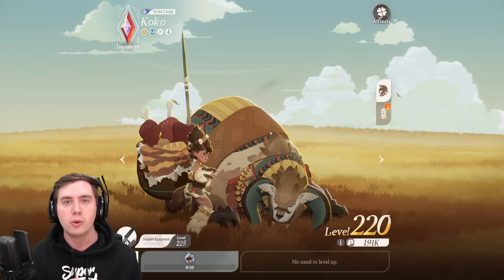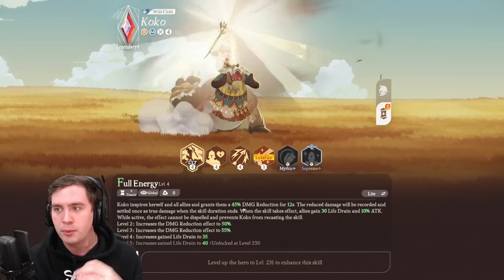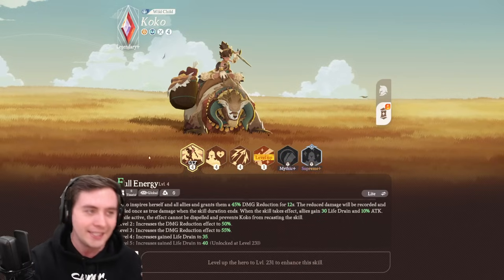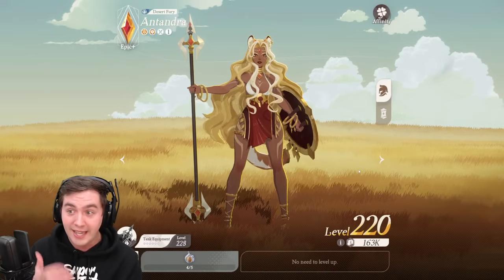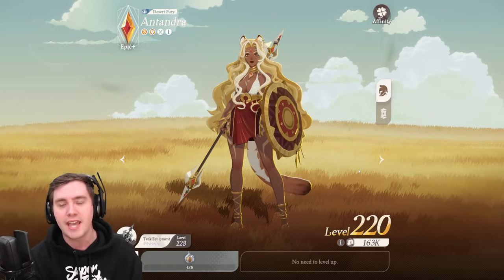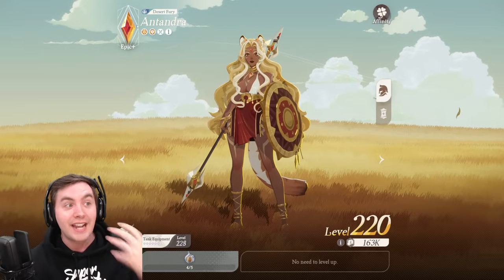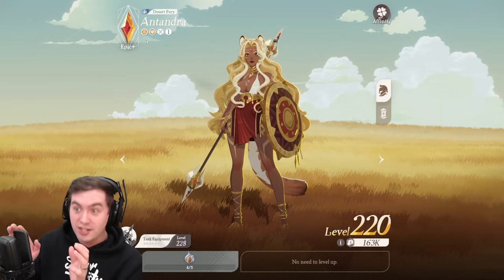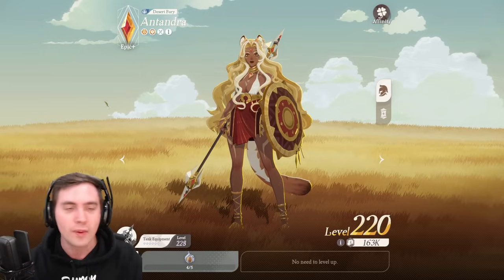Another really good one is Coco. Coco provides damage mitigation for your team with her ultimate, which allows you to push content you realistically shouldn't be able to, and she's used in most of the underleveled comps in the game. Another unit that thrives with few copies is Entendra. You'll get copies of her for free just from doing some quests in-game. She's an insanely good tank with damage mitigation, a taunt, and shielding. I pushed 95% of the AFK stages with an epic-plus Entendra — she's that good, even without a lot of copies.